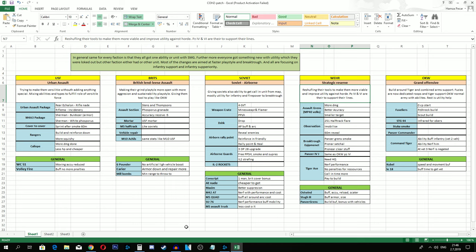Rangers are also getting a slight nerf - they'll be a little more squishy, easier to kill, but still really good to engage. The Calliope is getting a change: a little more damage, but less HP and slightly cheaper so it's easier to deal with. Rear Echelons' Volley Fire got a buff - no more penalties to Volley Fire while receiving damage. And the M5 half-track got a slight nerf when on the move hunting retreating units.